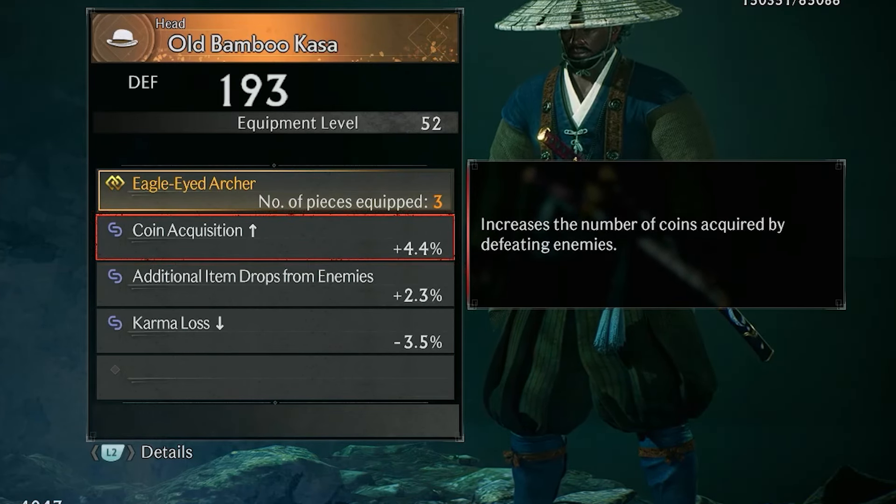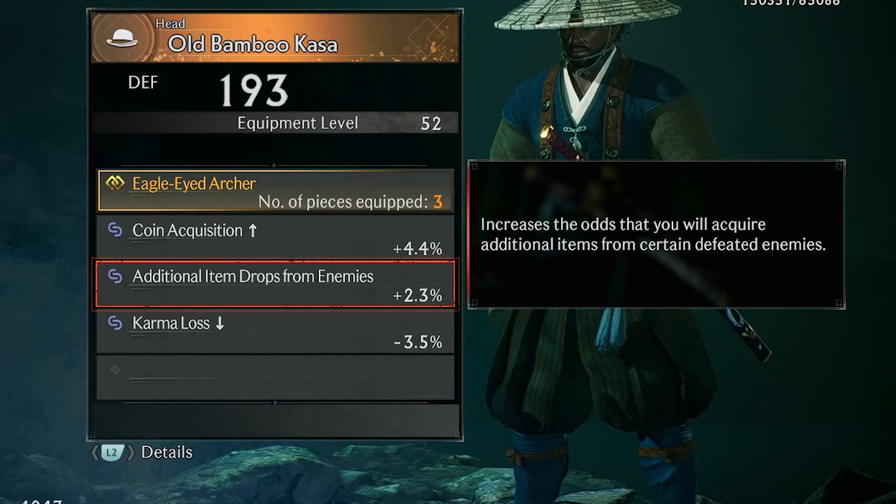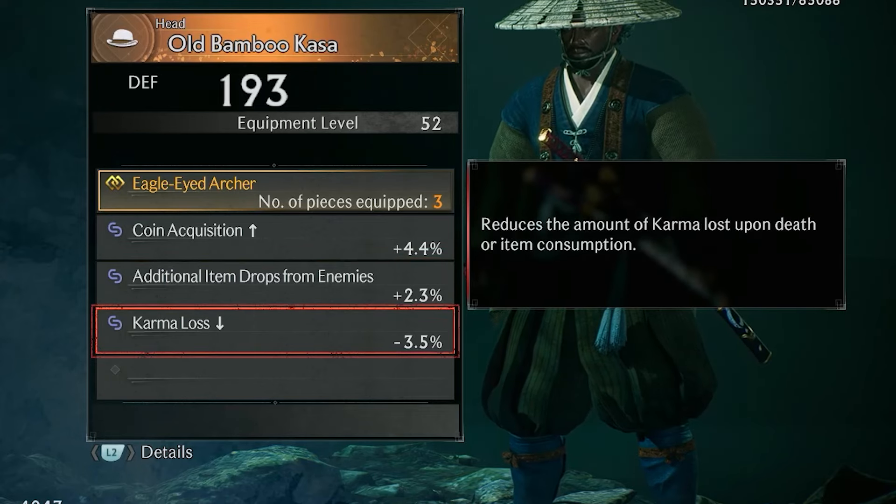The Old Bamboo Casa also has additional special effects: Coin Acquisition, which increases the number of coins acquired by defeating enemies; Additional Item Drops from Enemies, which increases the odds that you will acquire additional items from certain defeated enemies; and Karma Loss Reduce, which reduces the amount of karma lost upon death or item consumption.